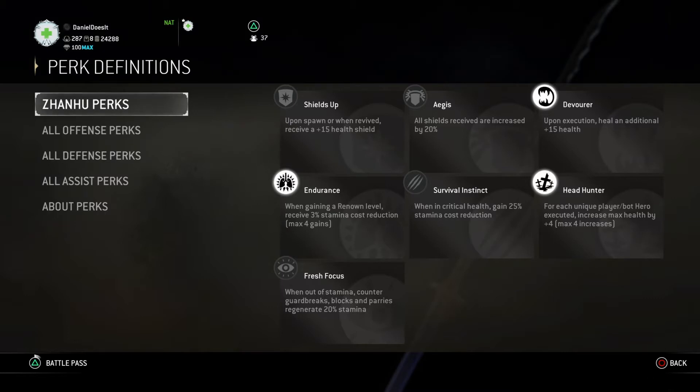The third perk we paired these up with is Endurance. For those who don't know how this works: a renown level counts as a feat level. So Zon Hu has Nikubai at renown level three — that's feat level three. At that point you'll have a 9% stamina cost reduction, because gaining a renown level gives 3% stamina cost reduction to a maximum of four gains. So four times three is 12% total. You'll have this passively throughout the whole game — 3% at your first feat, 6% at the second, 9% at the third, and 12% at the fourth.